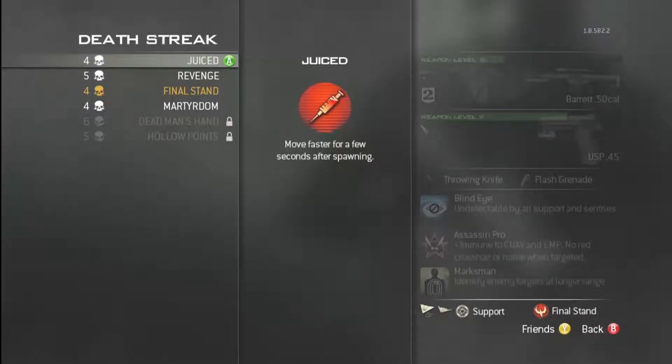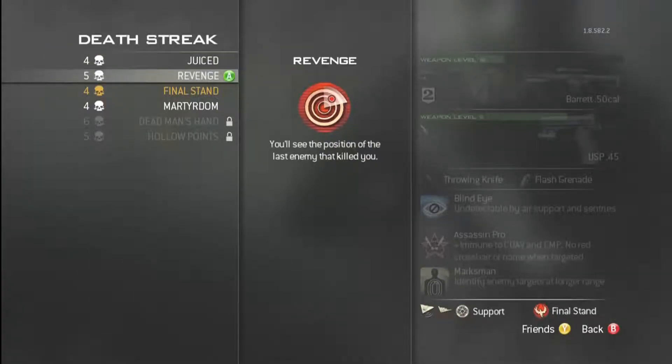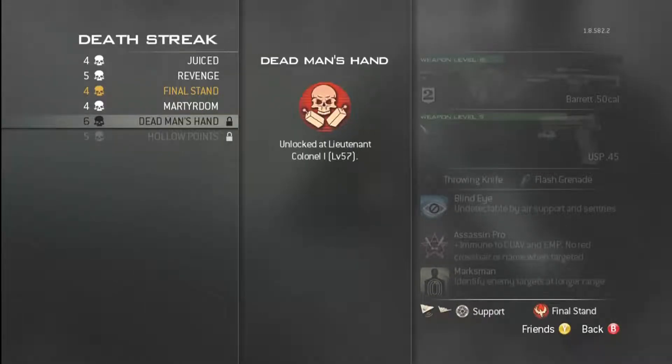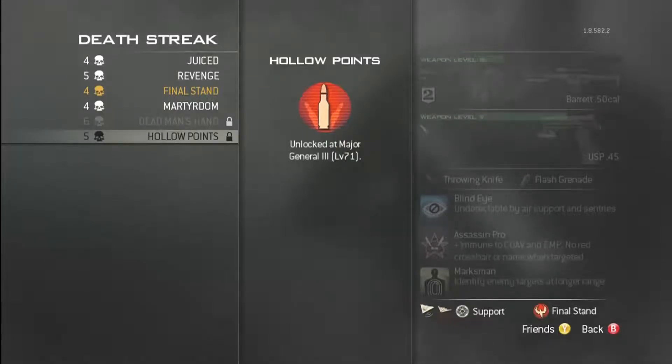For the death streak, I always use Final Stand — I know it's considered a noob choice, but Juiced never works for me. Dead Man's Hand requires too many kills and deaths to trigger, so I use Final Stand until I unlock Hollow Points. Hollow Points is the one I prefer.